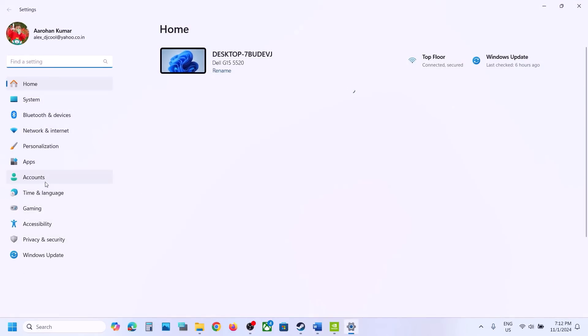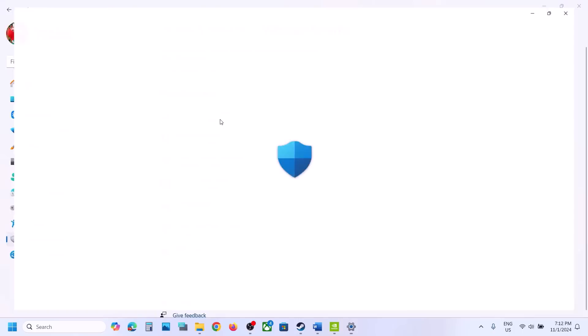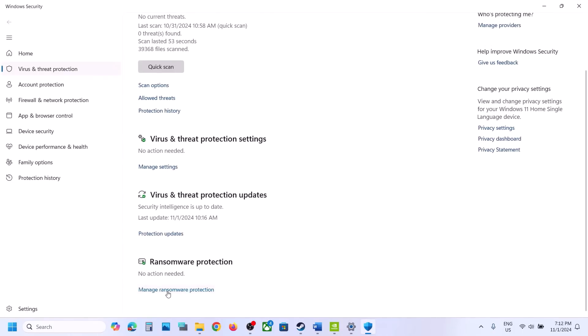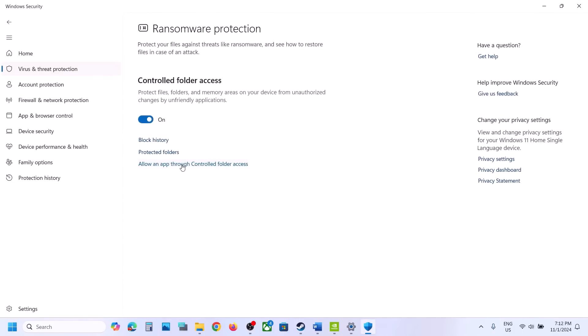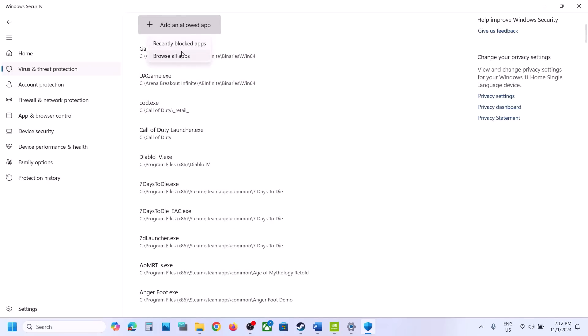If you have Windows 11 go to Privacy and Security; if you have Windows 10 click on Update and Security. Click on Windows Security, then click on Virus and Threat Protection. Scroll down to the bottom and you will see Manage Ransomware Protection — click on it, then click on Allow an App Through Controlled Folder Access, click Yes to allow, and then click on Add an Allowed App.